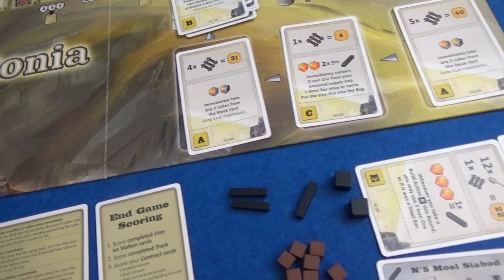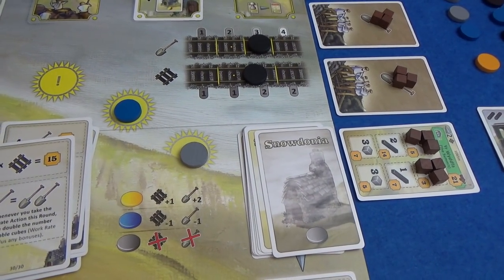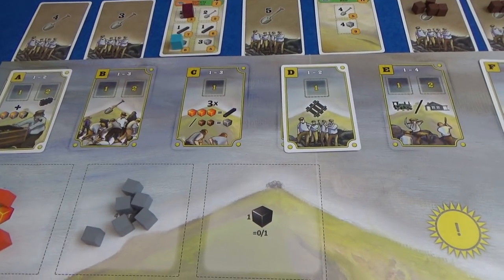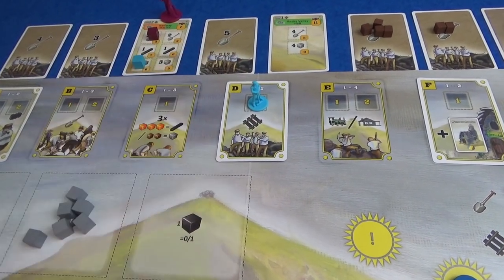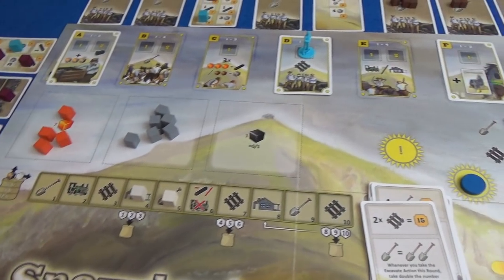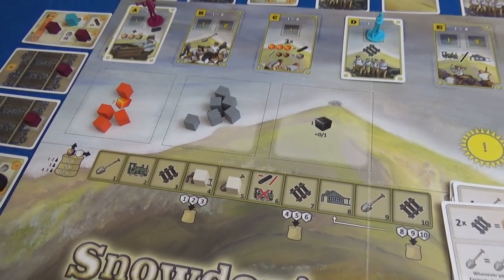New cubes come into the stockyard — that's an event right there, so no more coal. The event means three spaces of rubble get removed: one, two, three — no one's getting those five points. New round: I'm going to spend a coal. Coal is worth two points to Marty from his contract card, so maybe he doesn't want to spend it. I think we both want our extra workers now that we have the opportunity to do more stuff. We can build two pieces of track with one action.